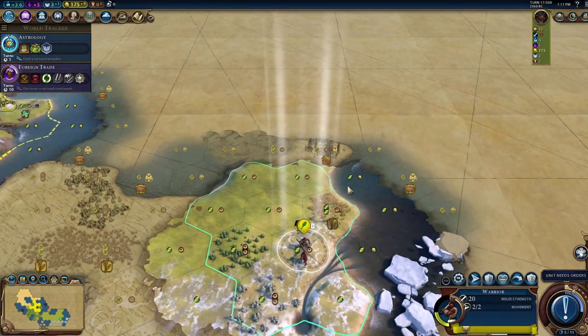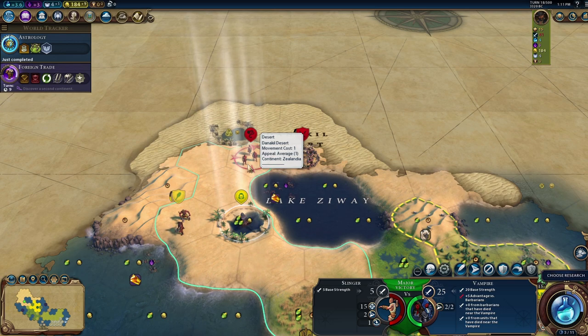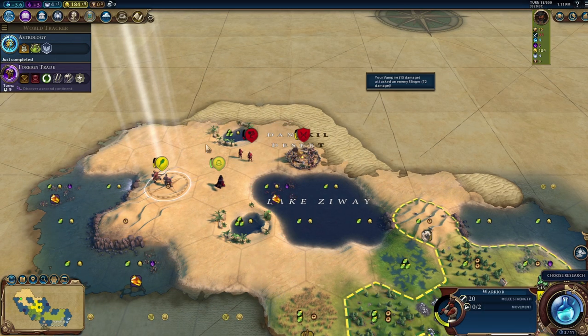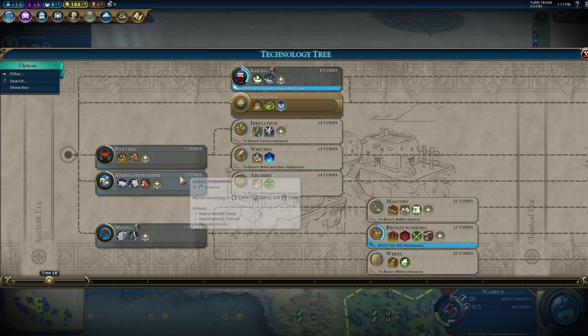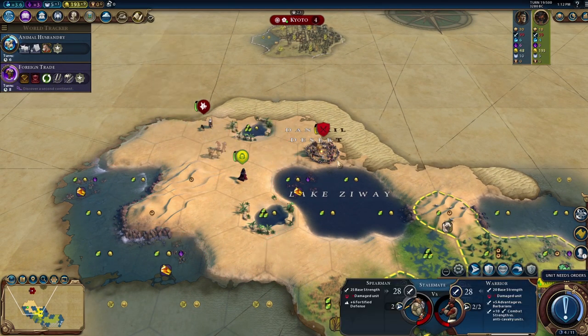Our second city is going to go there. We've switched over to Sailing to grab a galley. We're going to rush Astrology out and get the religion up pretty quick. Oh no — we are completely trapped. We've got Japan on one side, desert, and limited expansion room. This is a rough start.